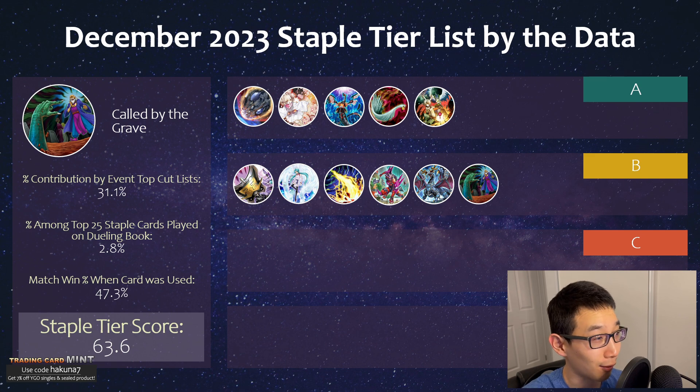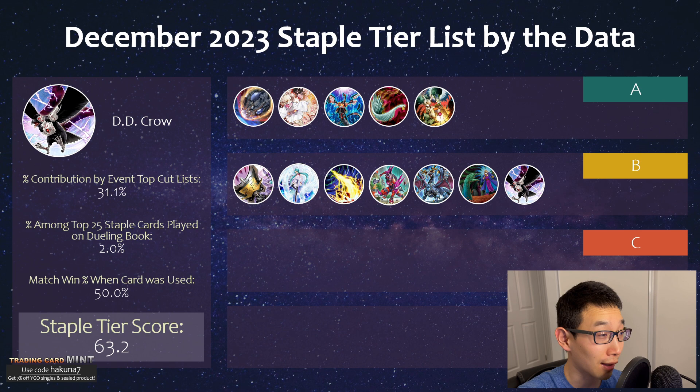Called by the Grave — nothing too spectacular about this one, but especially if you're a deck that loses hard to a certain hand trap, you'll see this in the side deck as well nowadays. People put it in going first to stop a specific hand trap, which is probably something like Dimensional Shifter, because that card will completely win the match if they have it. Then we have DD Crow, which has become even more popular lately, especially because it's not restricted to just light or dark monsters — it can banish anything.